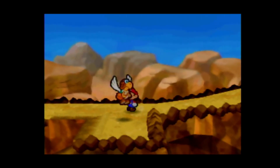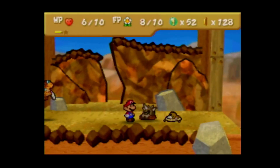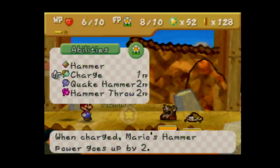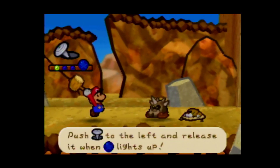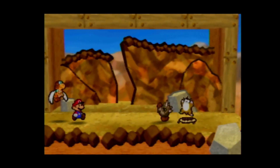Now, if we continue to the right, we will continue through Mount Rugged and actually clear it. I don't want to do that quite yet. Actually, I should have just shown off Paracarry's attack right there, but oh well. We'll hit this guy, take him out.